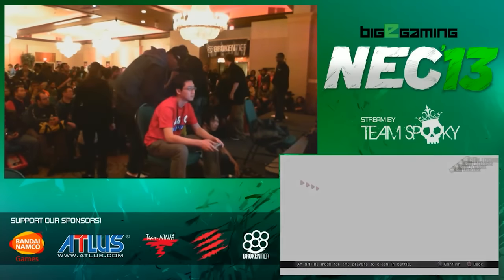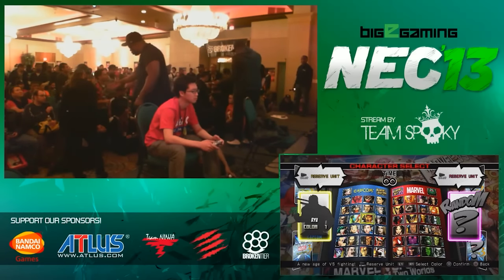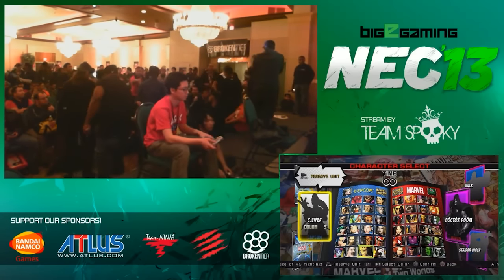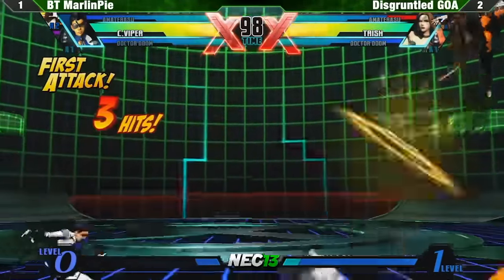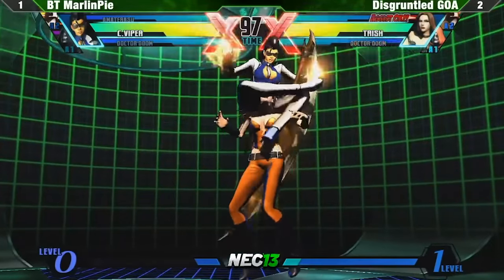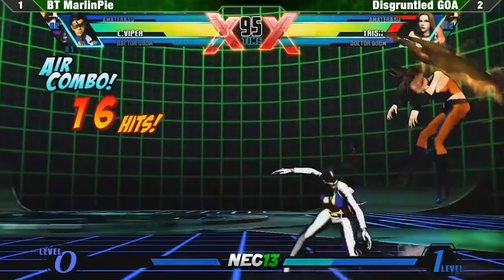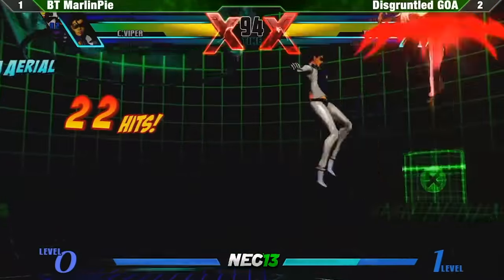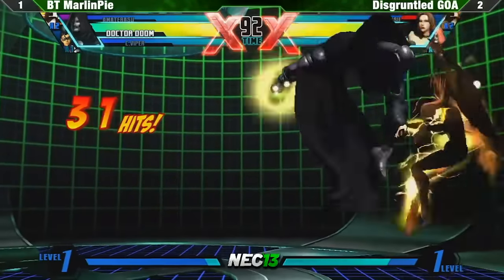It is now December 2012. We are in Philadelphia for Northeast Championships 13. Top 8 has just begun, and MarlonPie is facing off against Disgruntled Goa. MarlonPie is one game away from losing, and needs to pull something out to stop Goa's momentum. He is able to get a grab on Goa and immediately up TACs. Without TAC Infinite, this would do maybe 30% and use the super meter. But MarlonPie pulled out the secret weapon.